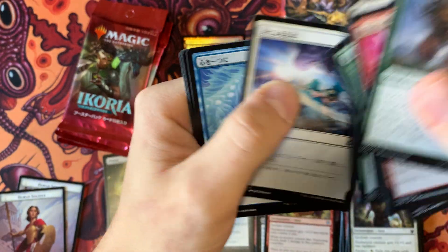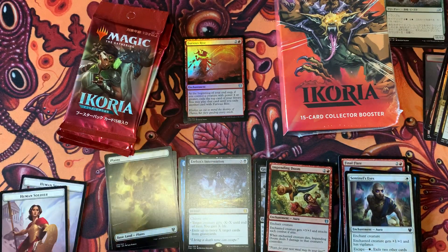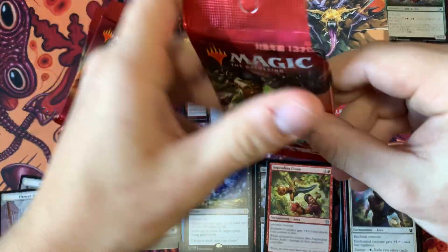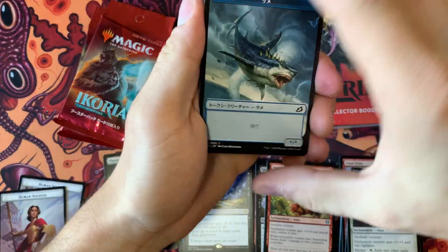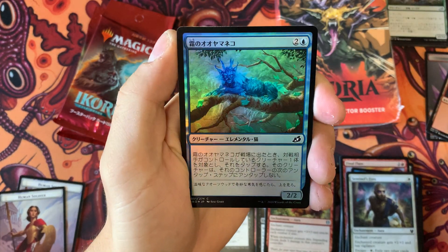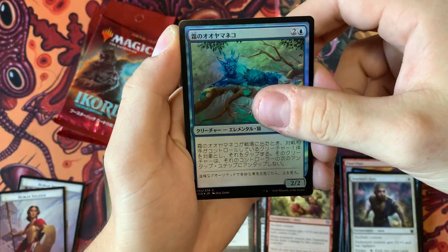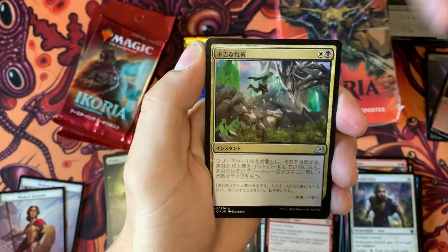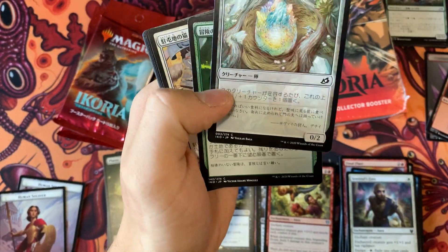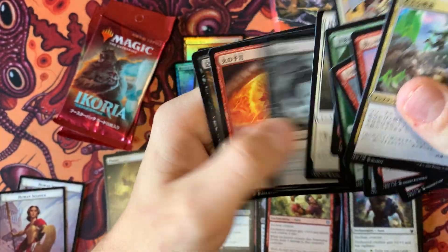Not bad — we got a Foil Trium. Not what we're looking for though. Got our Land, and another Foil. It's like a Masters set, getting a Foil in every pack. Got a cool Kitty Cat and Kahira. I believe that's one of the alternate arts you can get, but this isn't the alternate art version.